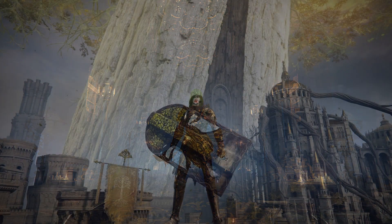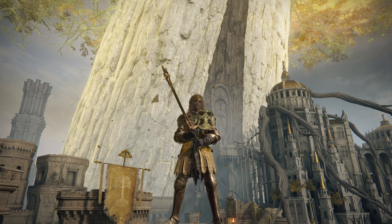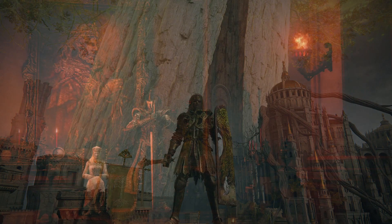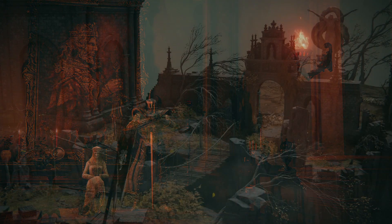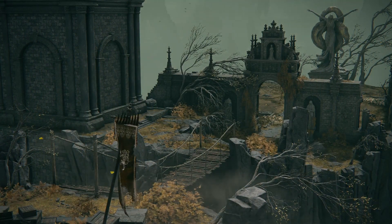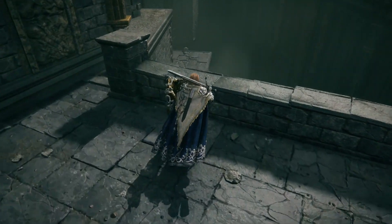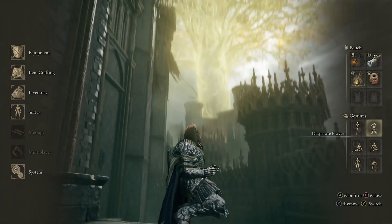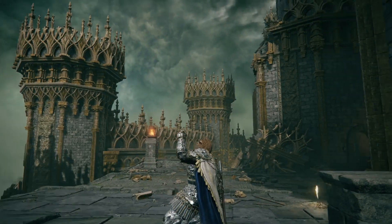Some general tips: use the telescope for NPC portraits or landscapes, thinking about where to stand since it's zoomed in by default. Gestures alter the mood — moody, funny, or weird. Think about shot elevation and angle. Kill enemies in the area first, and don't carry large rune amounts while photographing as you're vulnerable without the HUD. Mix up loadouts and appearance, use walls to glitch the camera in narrow sections, and remember — experimentation is key.